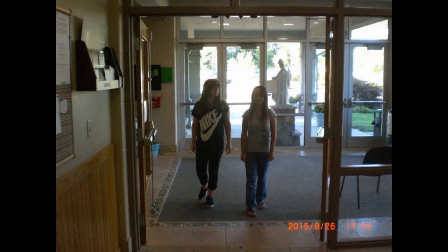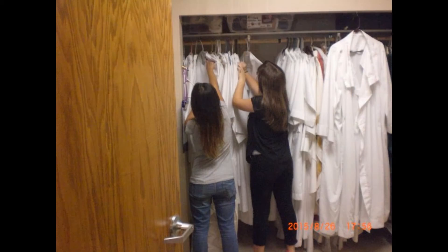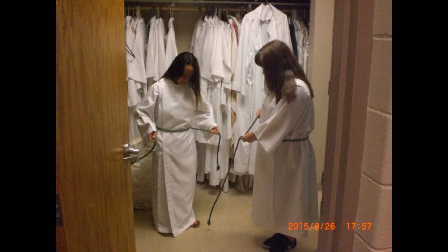Upon arriving at the church, the servers should go to the schedule on the liturgical ministries board and check off their names. They should then go to the vesting sacristy, where they will select an alb, check the calendar for the color of the day, and then choose a cincher to match that color.